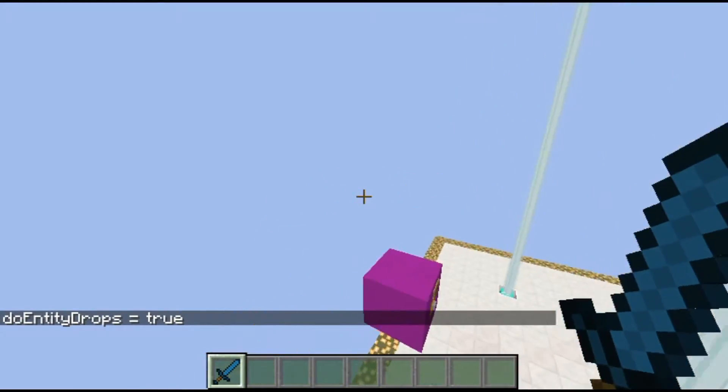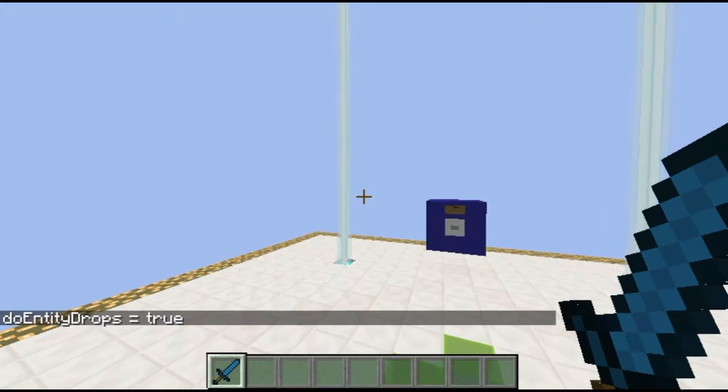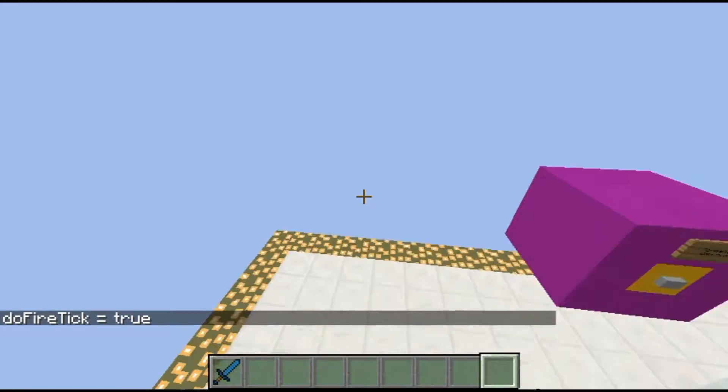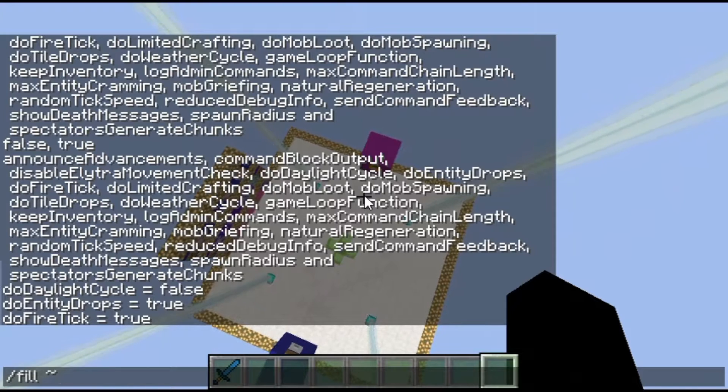doEntityDrops has to do with whether or not entities will drop items — whether or not mobs will have drops, essentially. Then there's doFireTick. I'll go ahead and demonstrate this one: I'll use the fill command to create a little wooden platform.